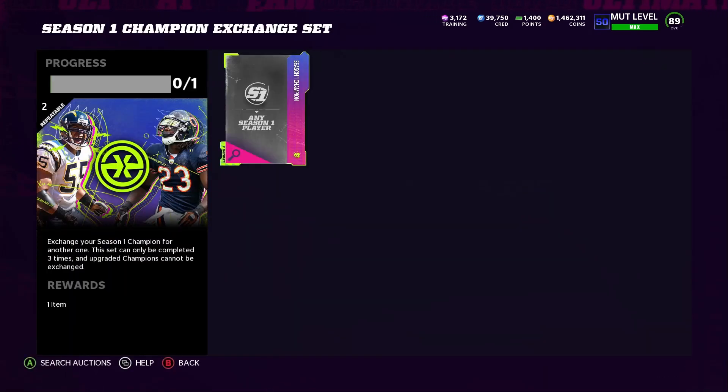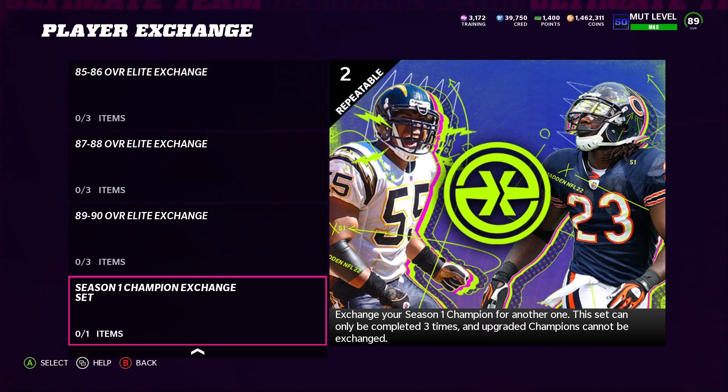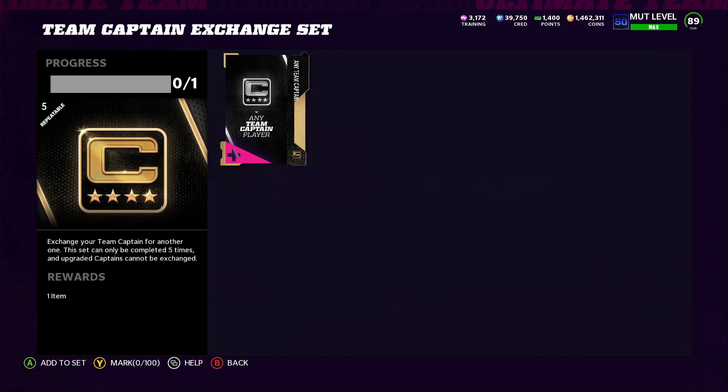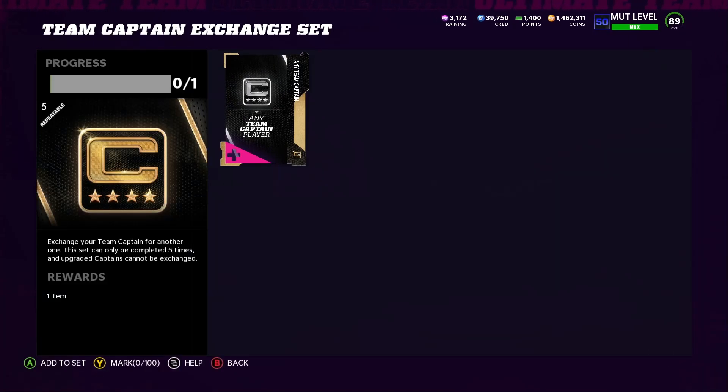Right here it says 'Exchange your Season One Champion for another one' — so there's probably going to be a Season Two champion. This set can only be completed three times, and upgraded champions cannot be exchanged. You have to downgrade them like I showed you in order to exchange your season champion. I already exchanged once so I can only do it two more times — it says right there 'Repeatable twice.' For the team captain, this one is repeatable five times — I don't understand why they limit it to five times, they should let you do it unlimited.